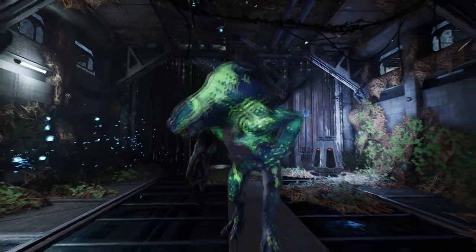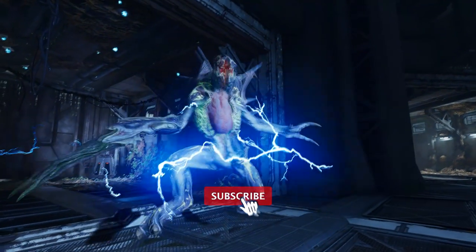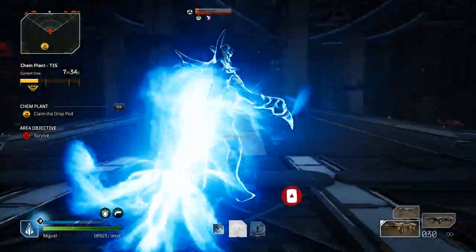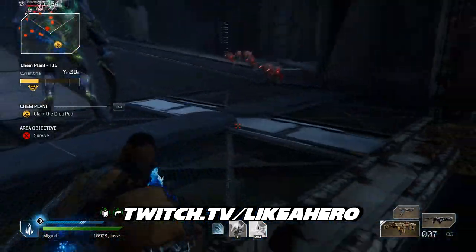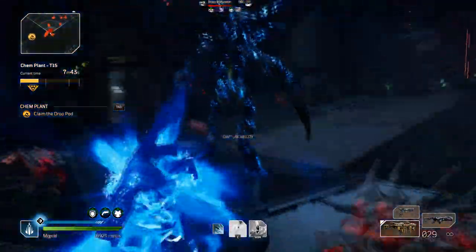Hey guys, Like a Hero here. Hope you guys are doing fantastic. Today we have a bleed build for the Trickster, something I've been using for Challenge Tier 15. As always, make sure to subscribe to the channel — we are growing here. I appreciate all the support. Turn on those notifications so you can be notified the next time content drops. Check out my streams on Twitch TV slash Like a Hero, just about nightly. All these links are in the description.